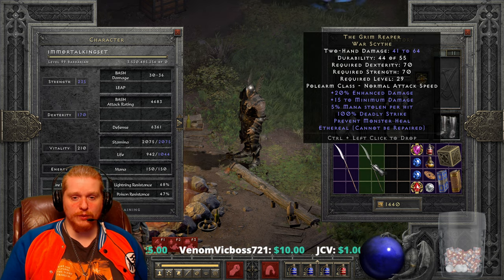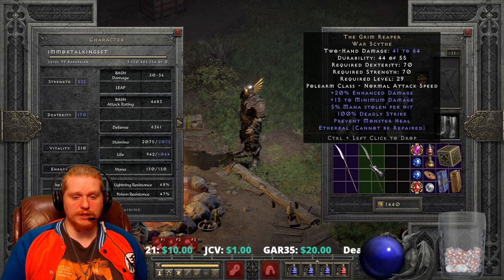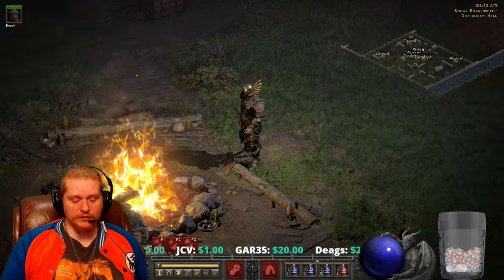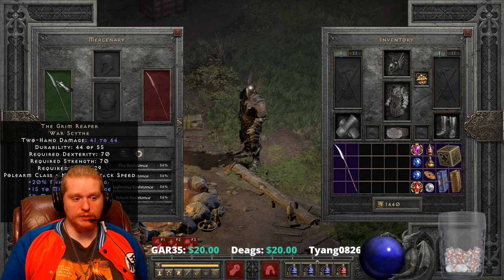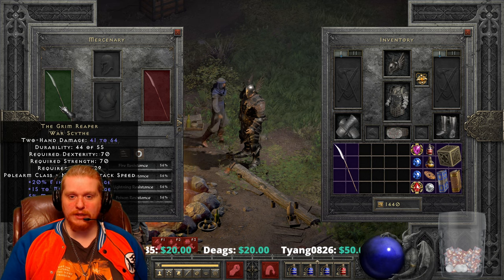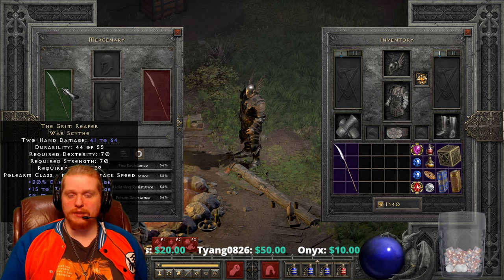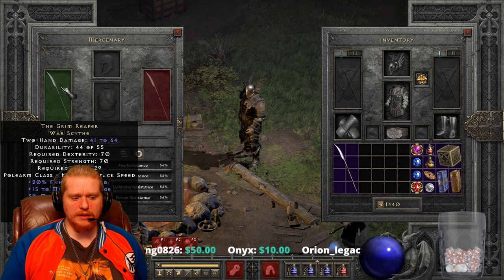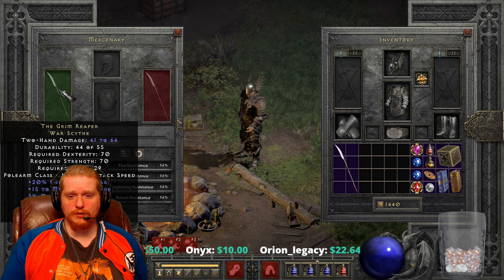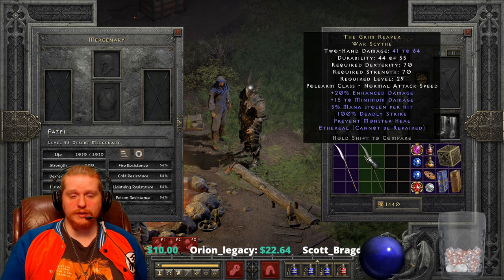Let's take a look at the ethereal version as well — we've got 41 to 64 on the ethereal version, and 70/70 on the strength and dex requirements. I feel like this could be a solid option for a mercenary early on, because if you found an ethereal one with 100% deadly strike, that's going to be an amazing amount of damage. Every single attack he does is going to be doubled, and if you have amplified damage — for instance if you are a necromancer — the damage multiplies again, giving you times four, which is a very attractive prospect.